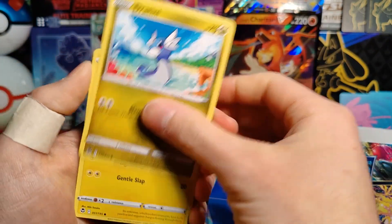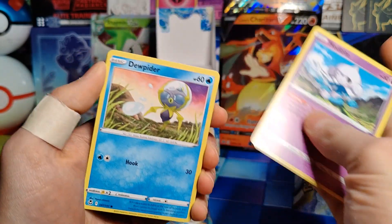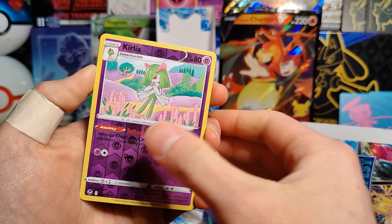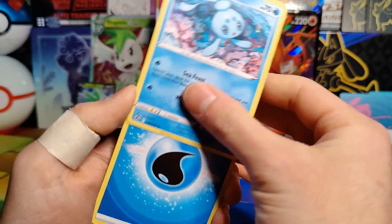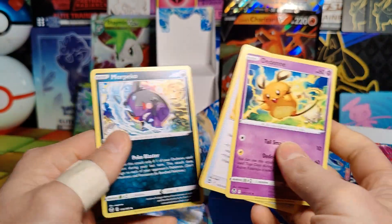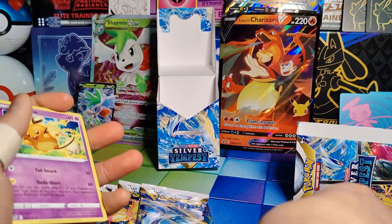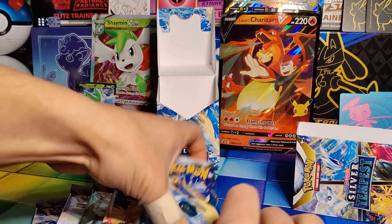Okay, pack one: Espurr, Joltik, Chinchou, Metatite, Dwebble, a Reverse Holo Culia, and a Rare Fionn. So no holo there. And then just our typical little commons — we'll finish that out.